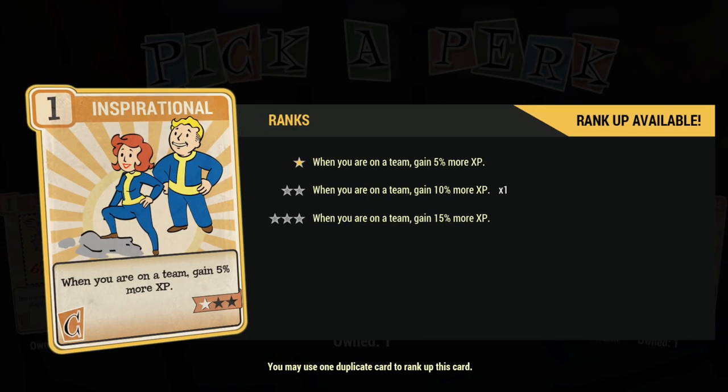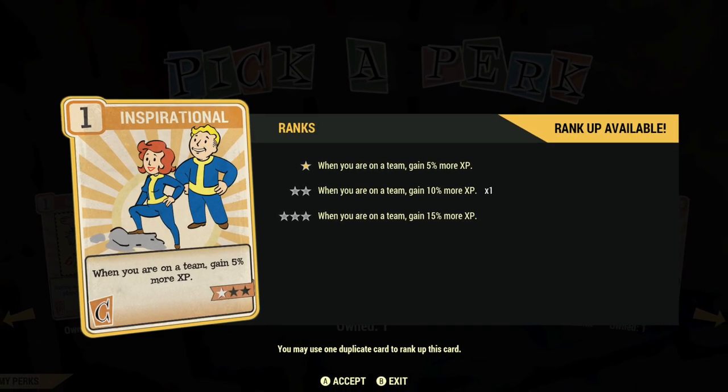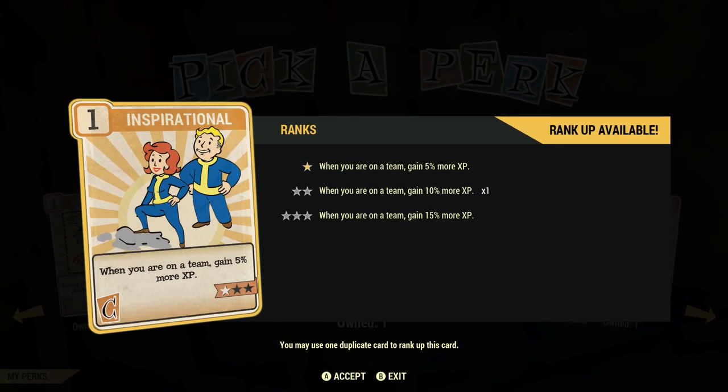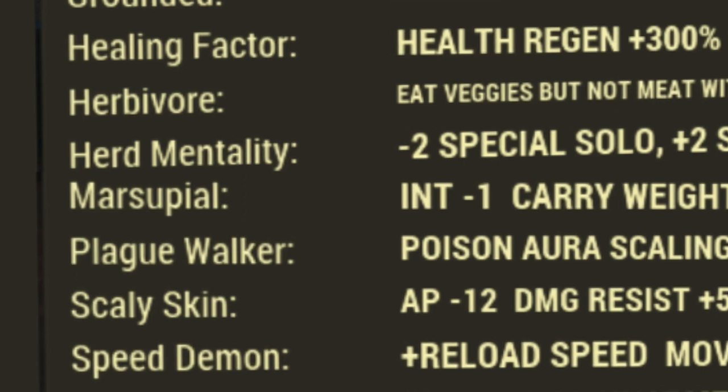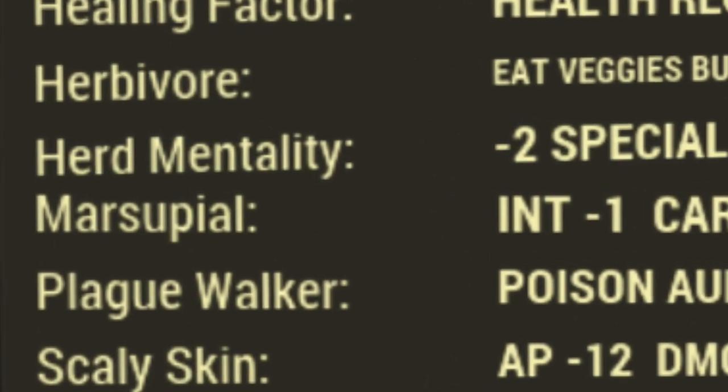Also, if you have the perk card Inspirational maxed out it will give you additional bonus XP when you're part of a team, and the mutation Herd Mentality will give you an additional two points to your stats while you're part of a team.